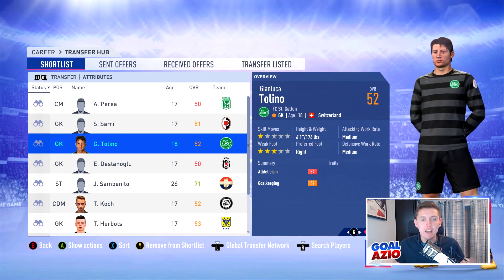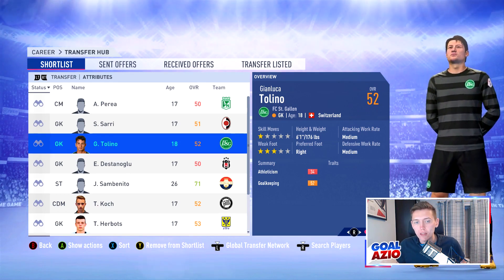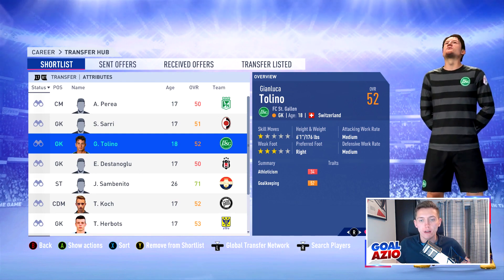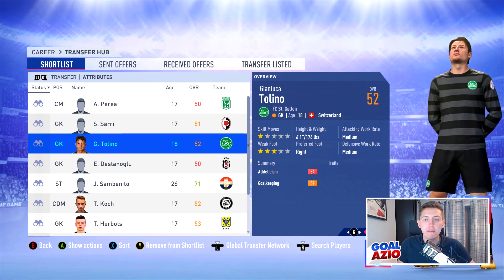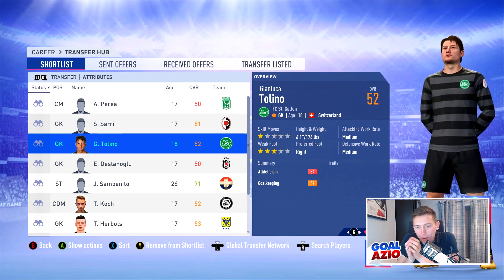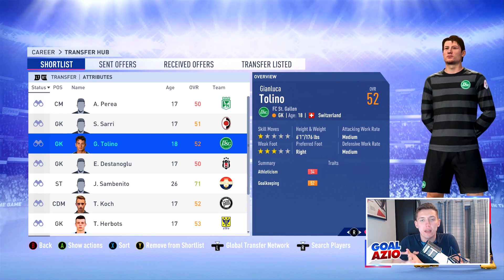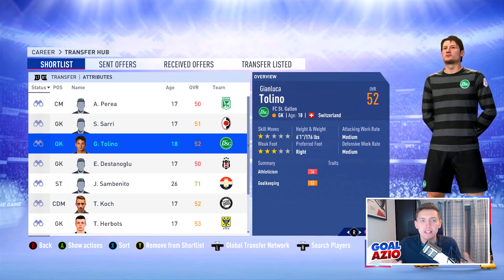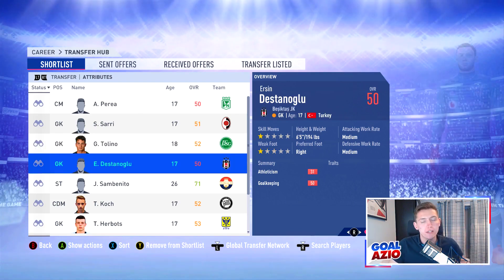Next we have Tallineo, a goalkeeper starting off at 18 years old, 52 starter rating with a potential of 74, valued at exactly 100 grand with a thousand pound wage. Goalkeepers — I tend to say buy a young one and keep him in there if he has around 86 potential, but if you don't have the funds, this guy is absolutely perfect for you.